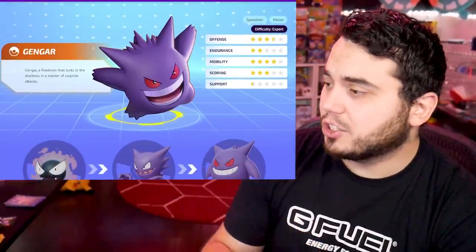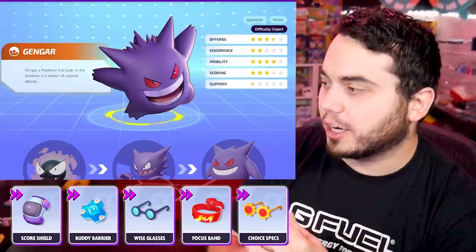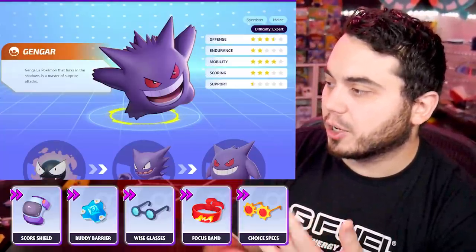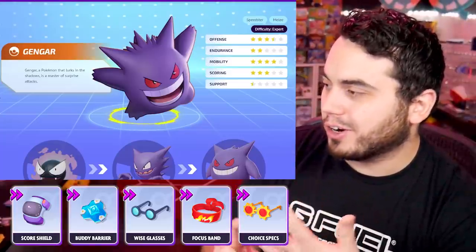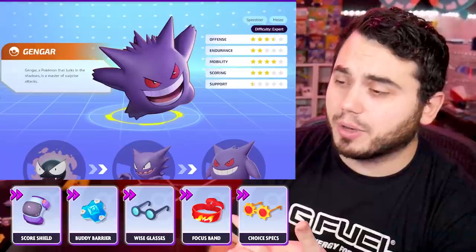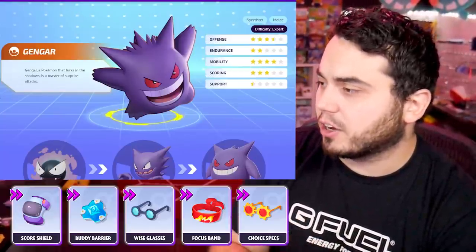Gengar loves to wear his glasses. Gengar is going to be rocking Choice Specs and Wise Glasses. There are a few other items you can make arguments for depending on if you're jungle or laning — Focus Band, Buddy Barrier, Scoreshield maybe, and Muscle Band as well. Muscle Band has actually taken a lot of popularity for this character.